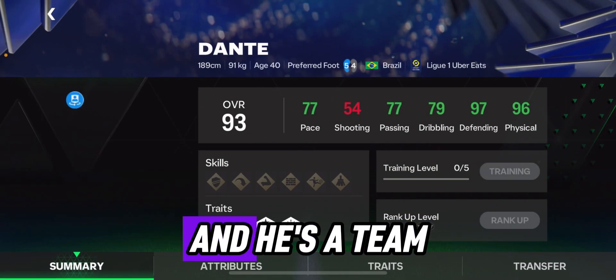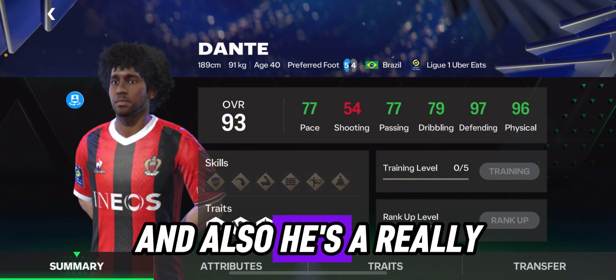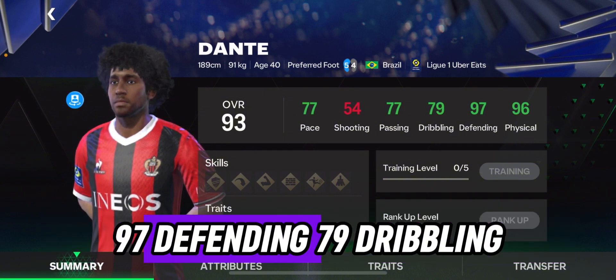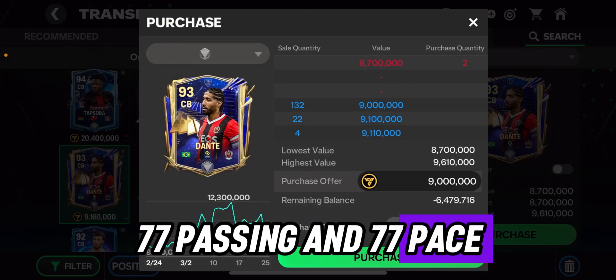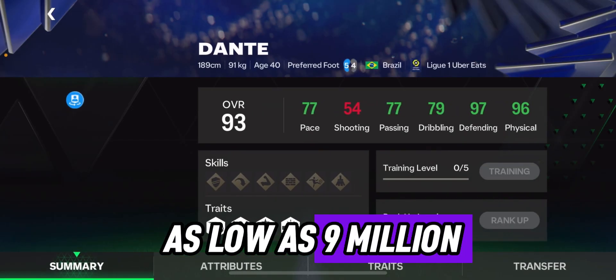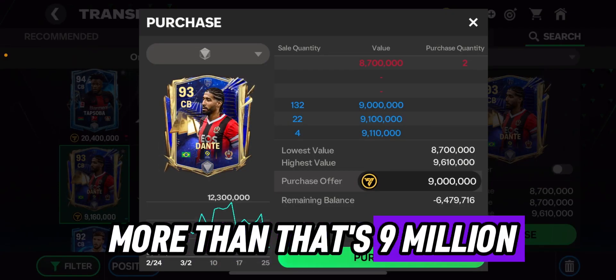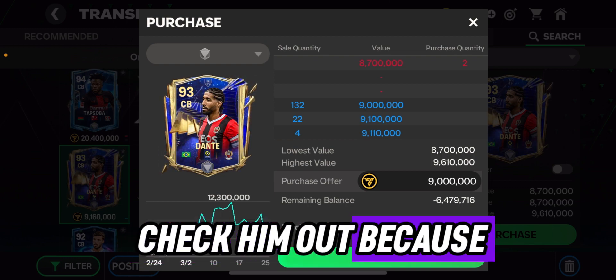First player on the list is 93 Dante, he's a Team of the Year player and his stats are amazing — 96 physical, 97 defending, 79 dribbling, 77 passing, and 77 pace. He's going for as low as 9 million, which is great value for his stats. Make sure you check him out because he's a really great defender.